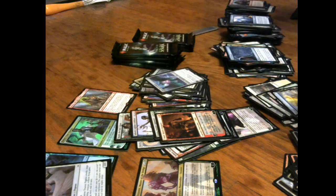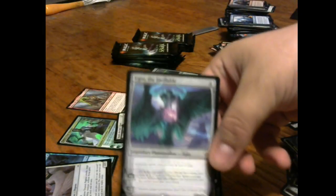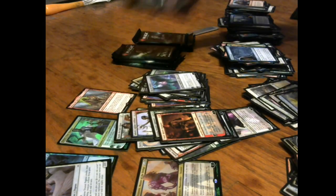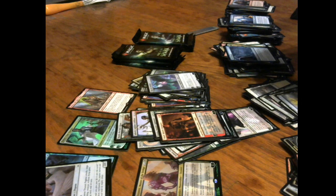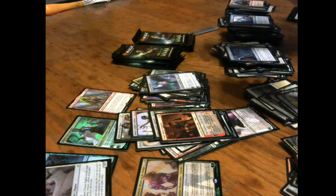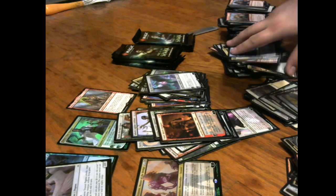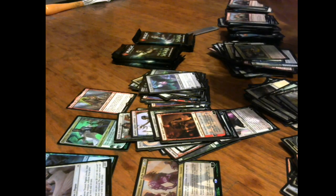Ugin the Ineffable — you can't mess with Ugin because he's ineffable! We're missing what, three or four other planeswalkers? We're missing Sorin, Gideon, Liliana, and Nicol Bolas off the top of my head — and Nissa Who Shakes the World and Ashiok. Damier's Ambush, Rally of Wings, Huatli again.